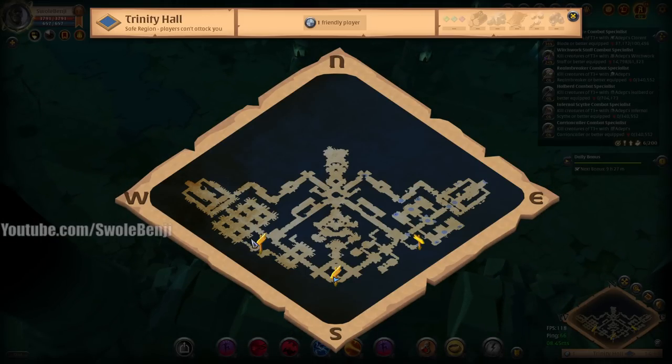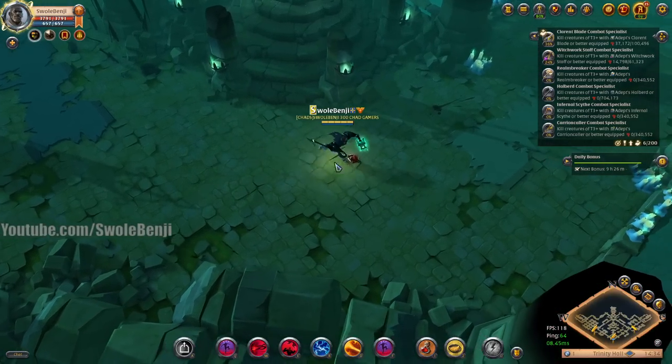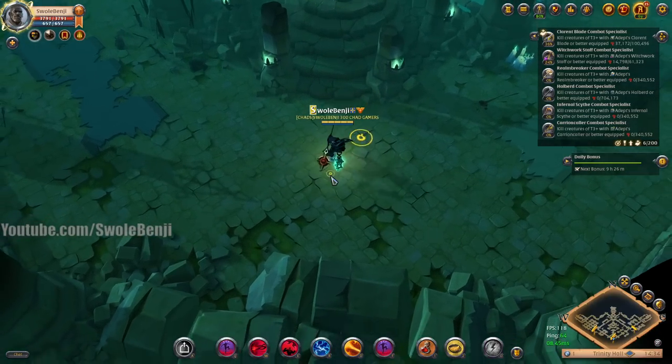I'm talking open-world dungeons with random treasure chests and bosses. I'm talking group dungeons — if you solo group dungeons and you want to scout the dungeon to see if there's even treasure worth clearing for. Everyone knows about skip sets, or at least advanced players do, but this is a more advanced, more min-maxed form of a skip set.